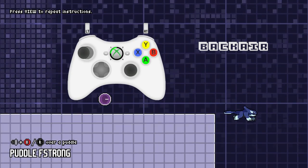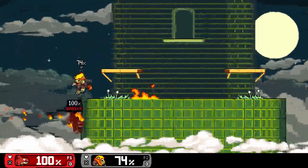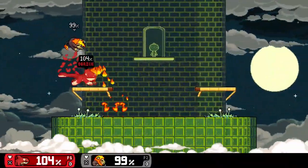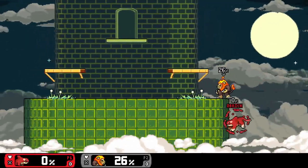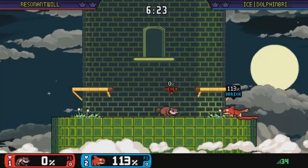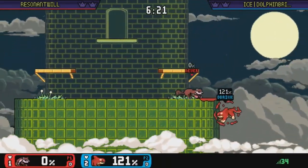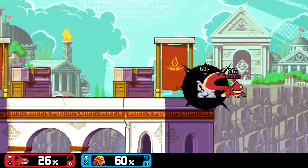If spaced properly, this move is very hard to contest and amazing at swatting away would-be edgeguards. It has great disjoint, good power, it comes out fast, and you can throw out another one in the blink of an eye. The only thing you need to be aware of is moves with higher disjoint and parries. Be especially keen on mixing up the timing of your back air, because if you get parried without a wall jump, you'll lose a stock.